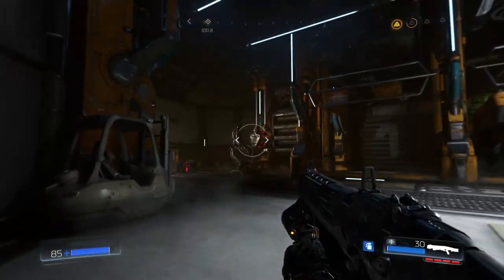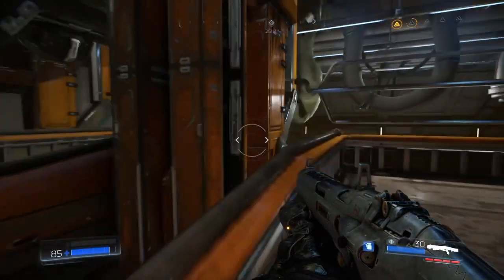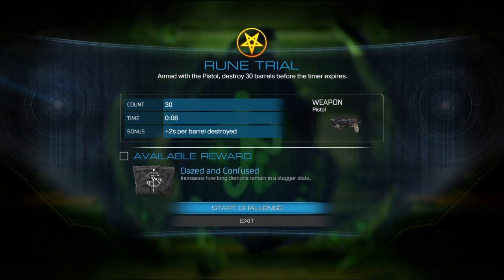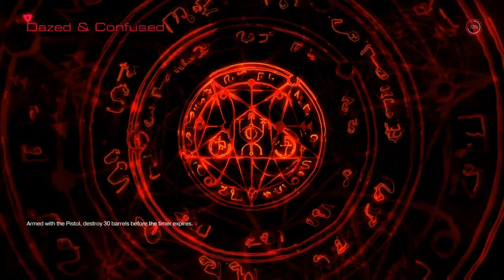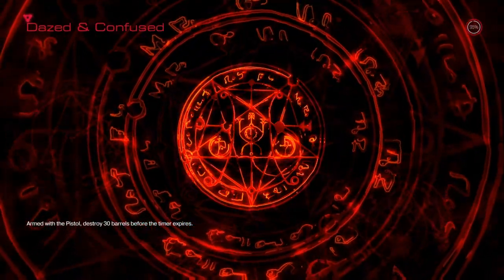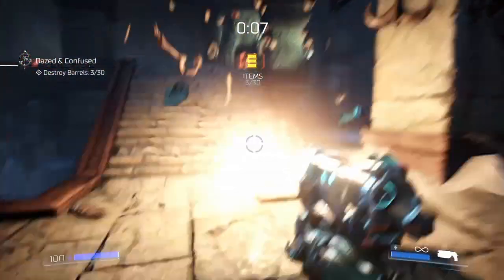If so, that's going to be amusing. Can we just climb in? Oh, I could just climb in — yay! Okay, what do we need to do for this one? Armed with a pistol, destroy 30 barrels before the timer expires. This one's a bit more tricky if I remember correctly. I suppose it depends on how the barrels are spaced.